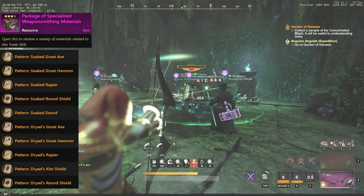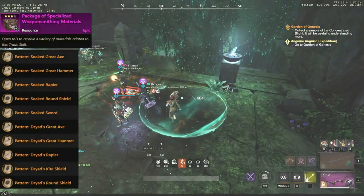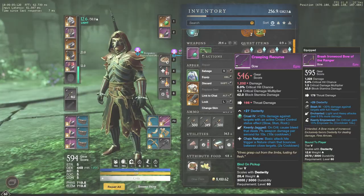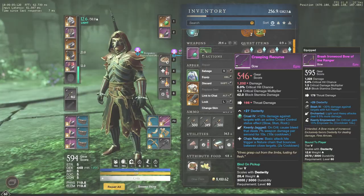The drop list of the package of specialized weapon smithing materials is the same, but you also have a chance to get patterns. It might not be financially rational to spend a huge amount of gold to get timeless shards and patterns, but if you need them, consider crafting powerful honing stones and selling them on the trading post to get your gold back. Also consider doing weapon smithing town board missions, which will also increase your territory standing level.